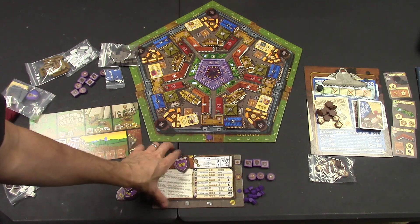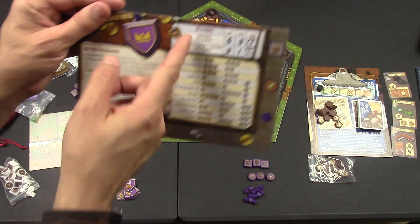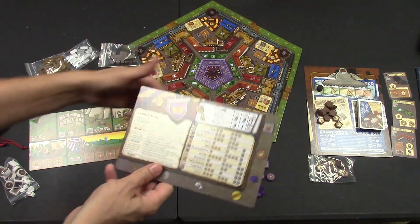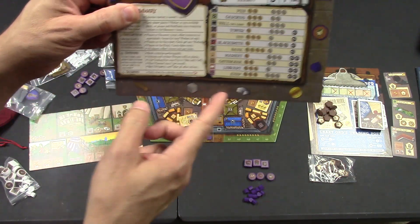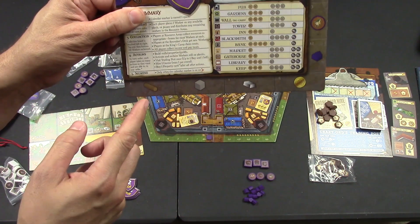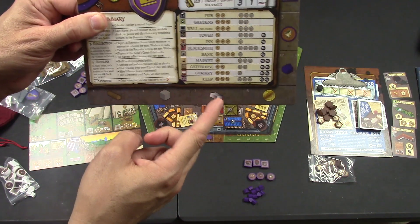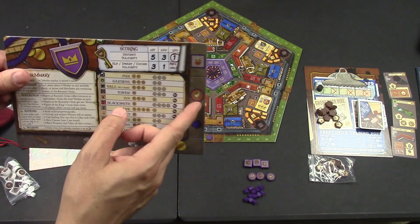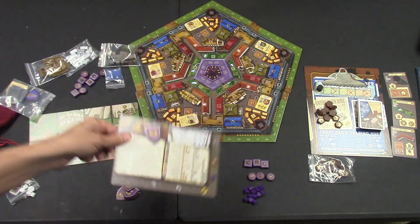You have your player board that tells you how scoring works, how round summaries work, what the cost of any of these buildings are, and a spot to put all of your resources. You're going to start with one wood, one stone, one metal, and five coins, plus all 12 of your buildings.